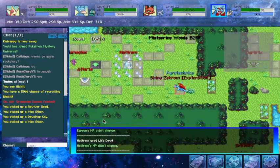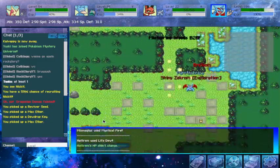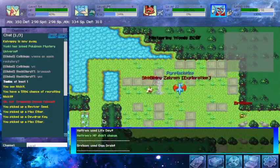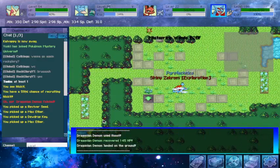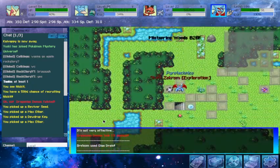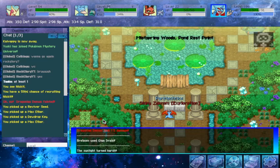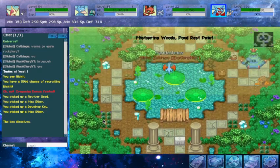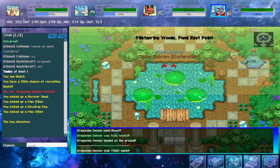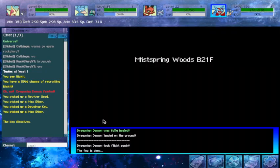We have not seen a Flabebe yet, but I promise they are here — I have seen them. It looks like we are not going to be seeing them this run, but that's okay. Once we get to floor 20, you're going to see immediately why you need that key — you cannot move on in the dungeon unless you have said key. There's nothing here to heal you either, so let's just continue right to the next section.